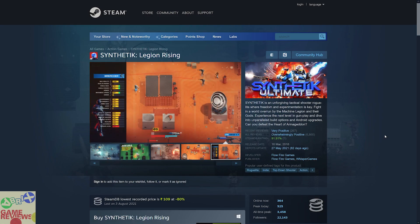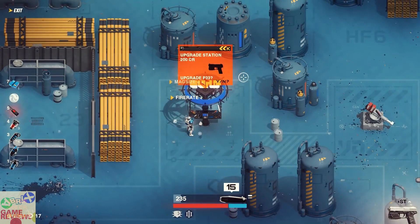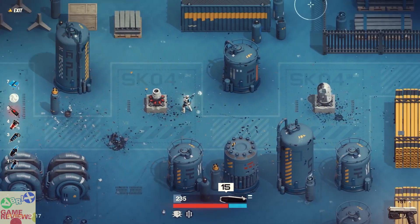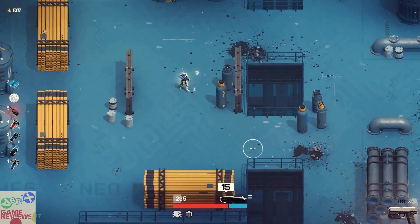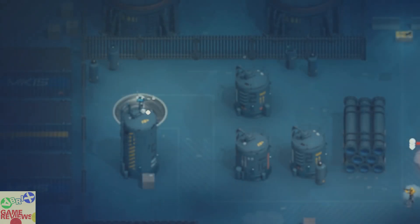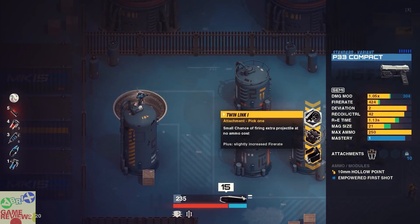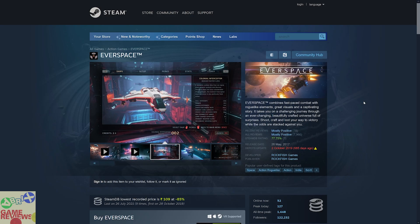The final game in the BTA tier is Synthetik Legion Rising, which is a roguelike indie top-down shooter action game that has overwhelmingly positive reviews and Steam trading cards. It is available for less than two dollars in India. This game has been a part of Humble Choice as well. If you are interested in indie games, this is something you can definitely try. It has good graphics, nice gameplay, and very positive reviews.